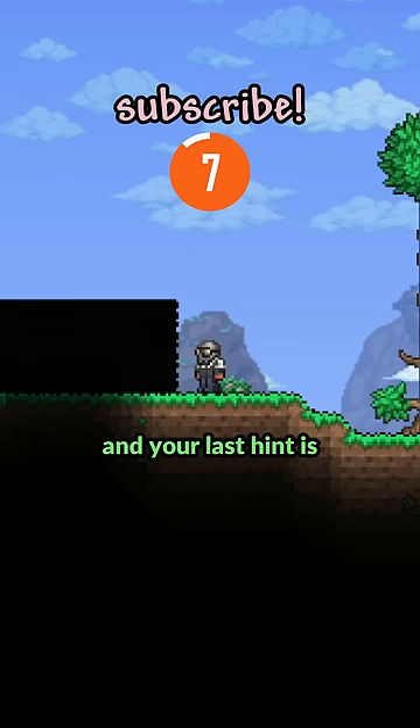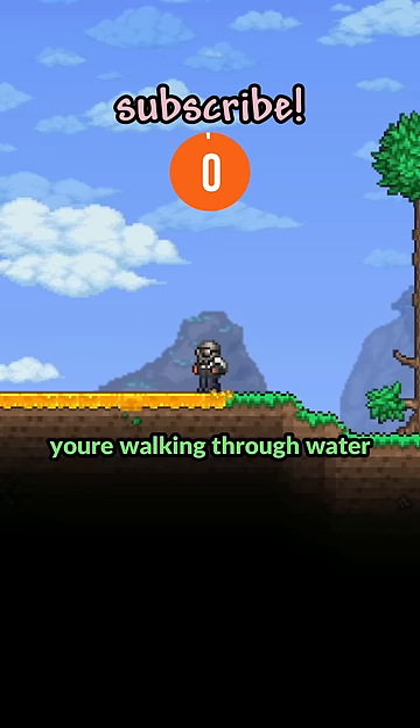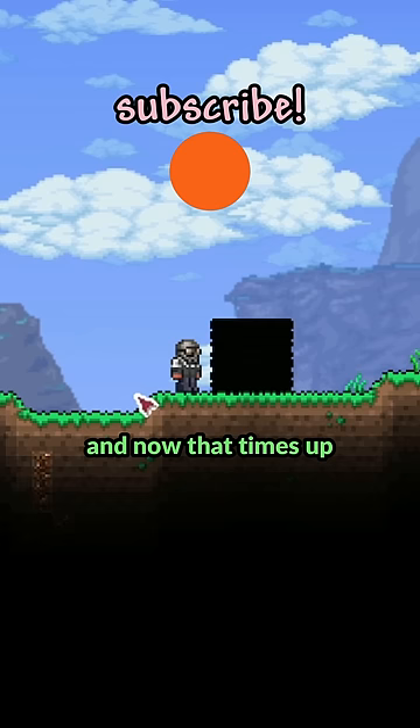And your last hint is that it actually slows down the player. When walking through this item, you'll actually slow down, like you're walking through water or on top of honey blocks. And now that time's up, I can tell you that the answer was a cobweb.